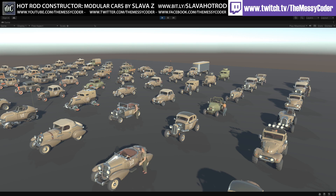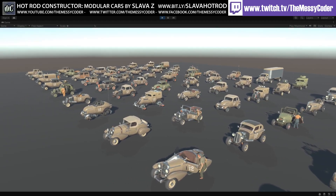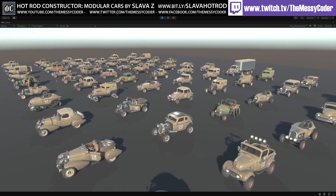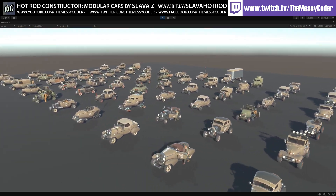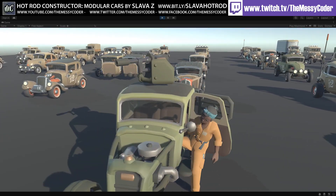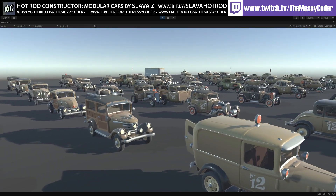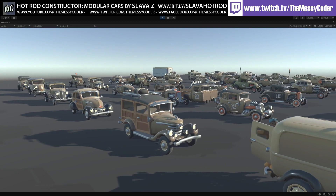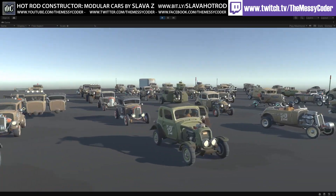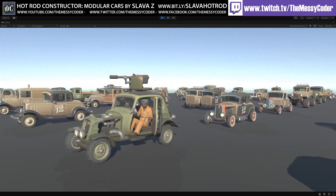Here I am inside Unity, playing about with Slava Z's Hot Rod Constructor Modular Low Poly Vintage Car Asset Pack from the Unity Asset Store. I've actually got two projects loaded — an HDRP version and a built-in version so we can check out how this looks in both. Currently this is built-in, and it's normally just shy of €30, €28.94 at the moment, the exchange rate on the Unity Asset Store.